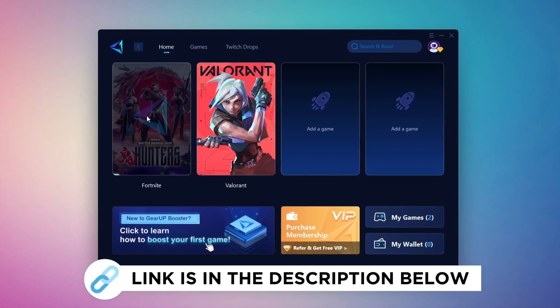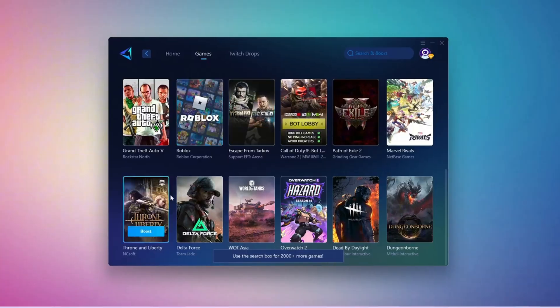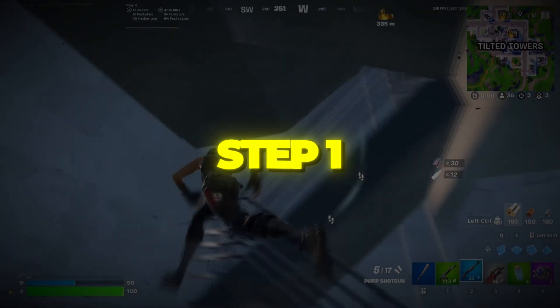GearUp Booster is a great tool that helps reduce your ping while playing games, and it works with both wired and wireless connections. Download it safely from the official website using the link in the description and enjoy lower ping.